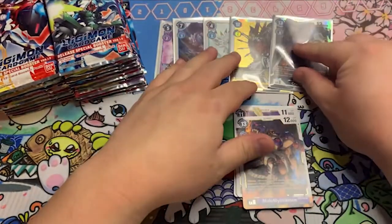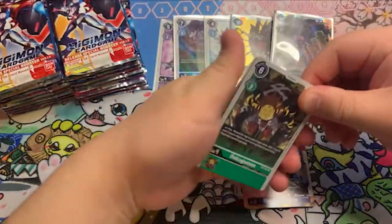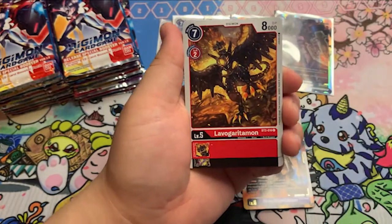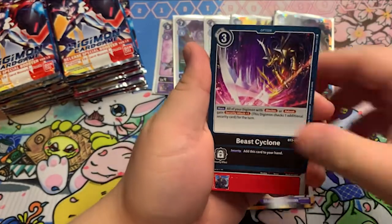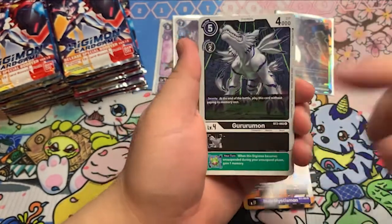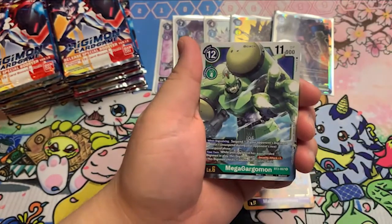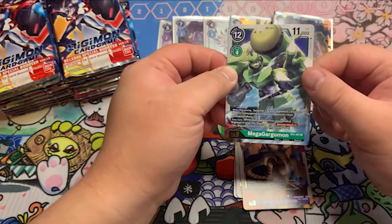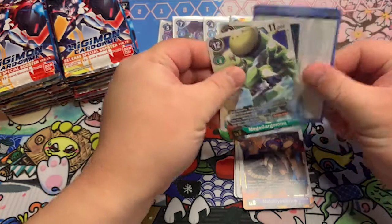Sleeve that up. Start running through these a little bit faster. Lavogaritamon. Vormon. Vormomon. There's a black card. Zoodomon. Mega Gargomon — see, I might try to use this guy, the Terriermon line. Might be cool. And Ken Ichoji — nice, the Tamer.